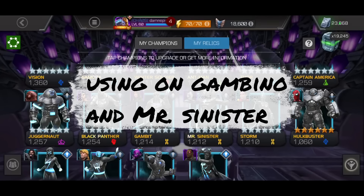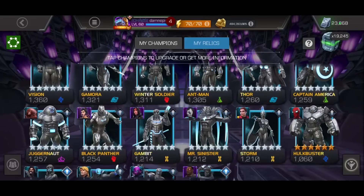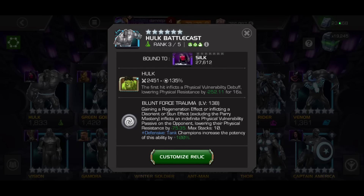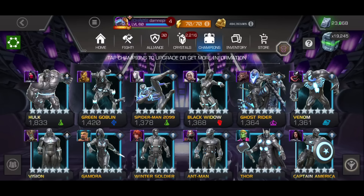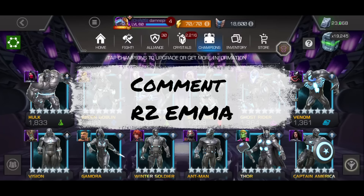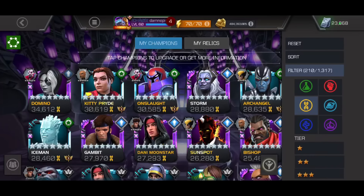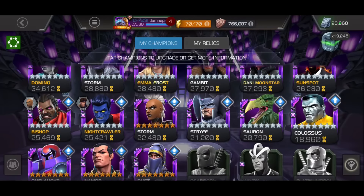We have two six-star Relic Awakening gems — we're going to be popping one into Sinister. He's on my R3 Domino, who has been an absolute menace. I suspect next War Season she's going to be banned a ton, because she's definitely one of the best Tactic Attackers. But I have my seven-star Emma at R2 and I've been testing her in off-season. Let me know in the comments if you want to see some seven-star R2 Emma Frost gameplay. She slaps. I would actually really love to take her to R3 — she's a solid champion with amazing immunities and decent power control, especially when in diamond form at the start of the fight.